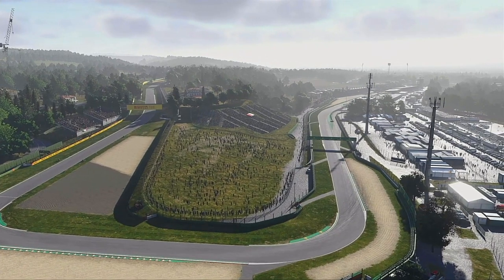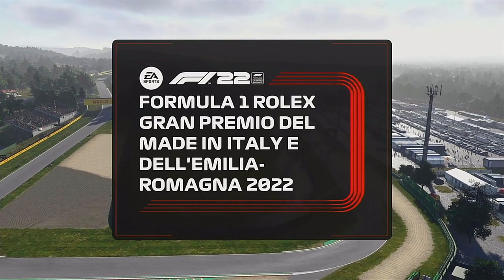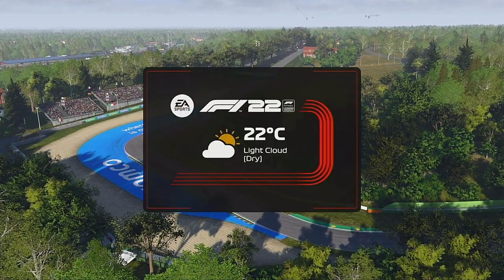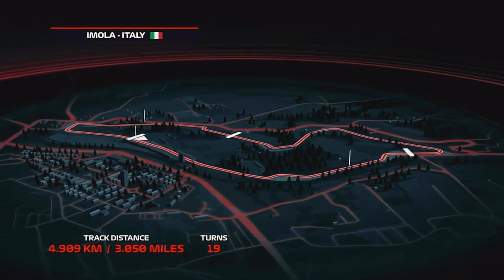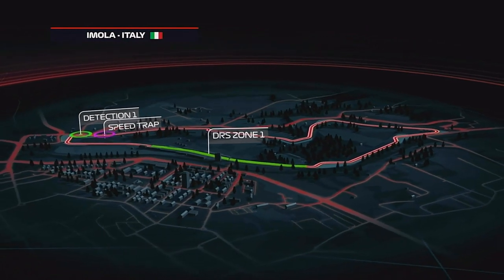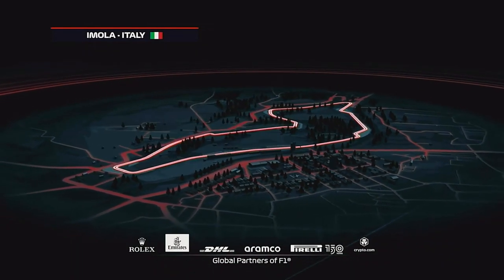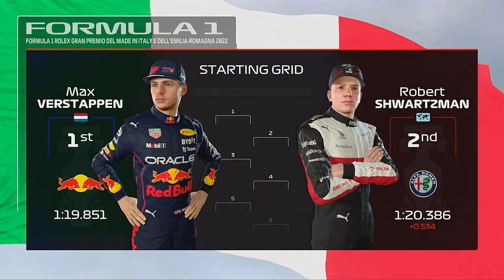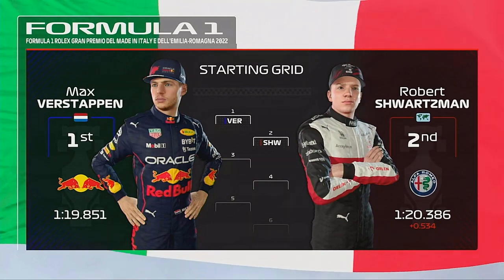Welcome to today's sprint - this is shaping up to be another fantastic weekend. Off the back of a fantastic qualifying session, it's time to see how our starting grid looks. World champion Max Verstappen starts from pole position and Robert Schwarzman completes the front row.